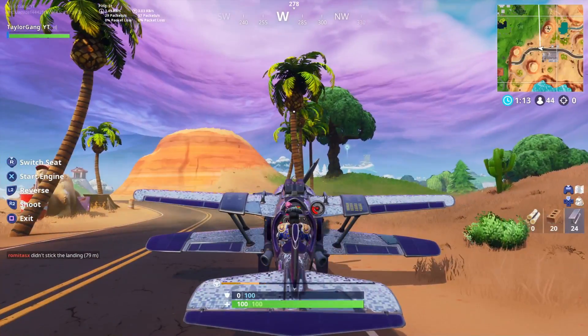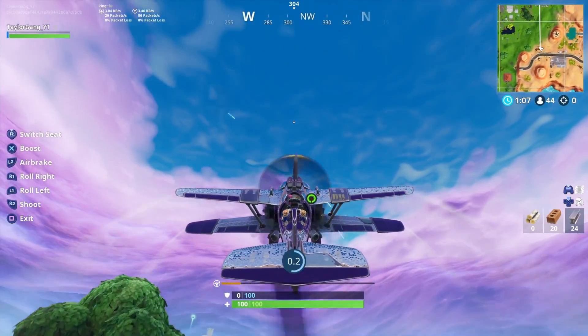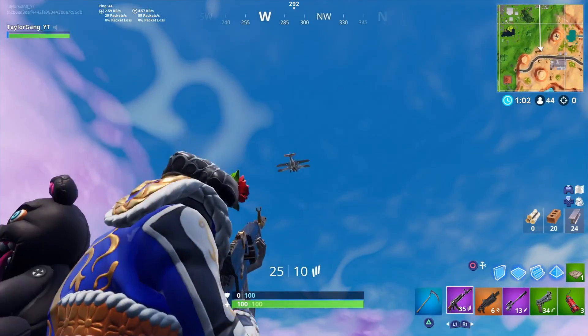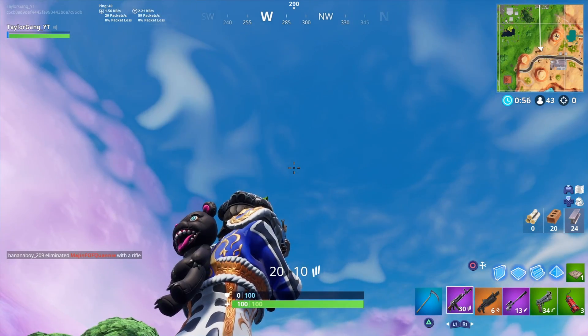Once you get it that damaged, go ahead and take the plane, let it take off, and while it's in the air jump back out to the ground and destroy it. As you can see, I got credit for destroying X4 Storm Wings.